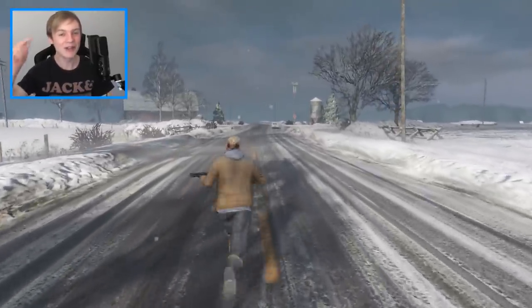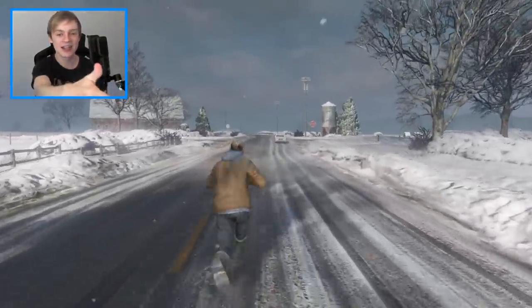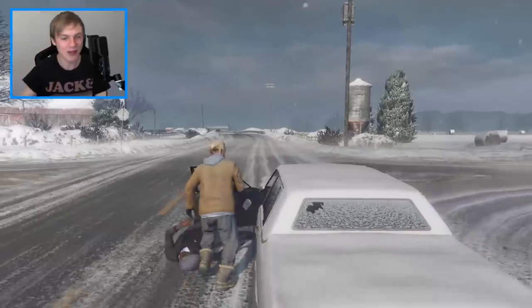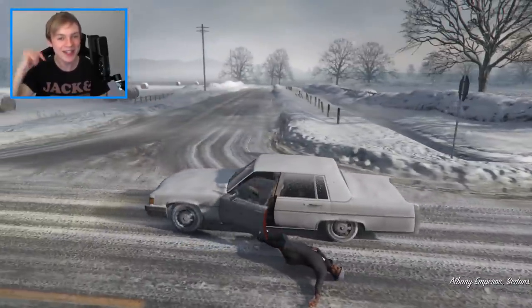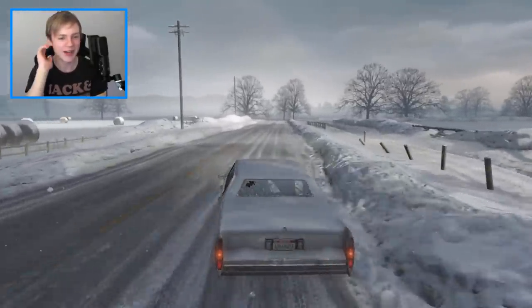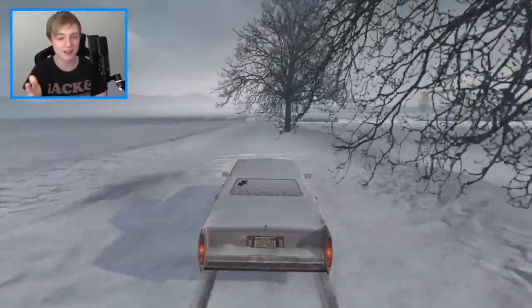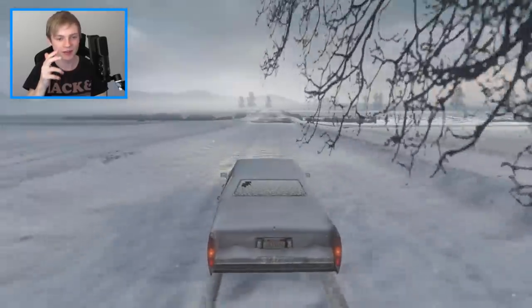I'm gonna go and grab this car and drive backwards to see if we can find his house. Look at this - there's a barn on this side, there's also the silo on that side. I wonder what his house is gonna look like, so comment below exactly what you think Brad's house looks like. Parts of prologue and North Yankton are non-existent, so we've got to be careful about that.